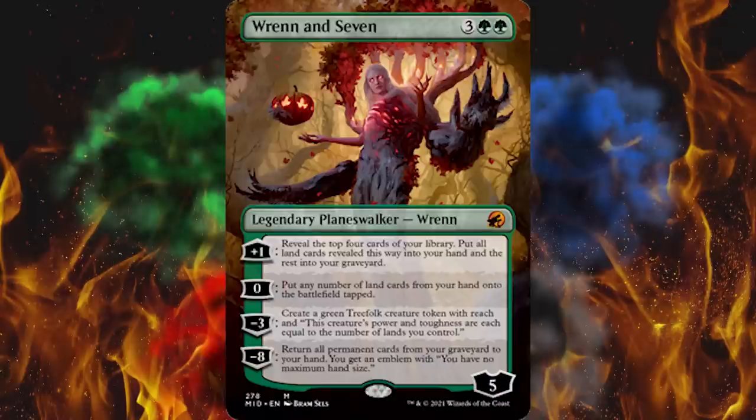Plus one: reveal the top four cards of your library, put all land cards revealed that way into your hand and the rest into your graveyard. That'll be nice — Landfall will still be mostly legal by the time this comes out, so there are still some good cards there. Zero: put any number of land cards from your hand on the battlefield tapped, in case you get overloaded — you can do that with no penalty. That's pretty good; if you've got two or three or four, slap them down, get that many Landfall triggers.